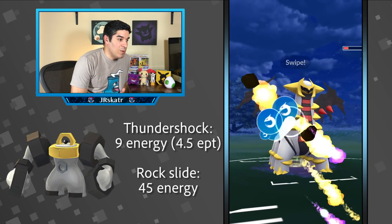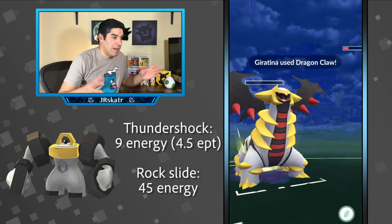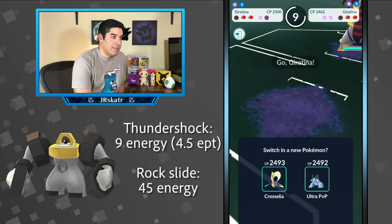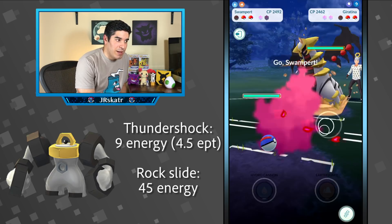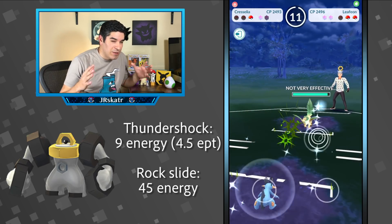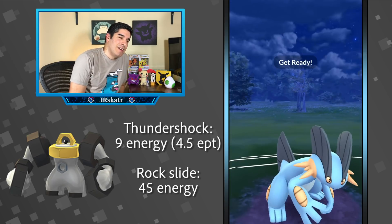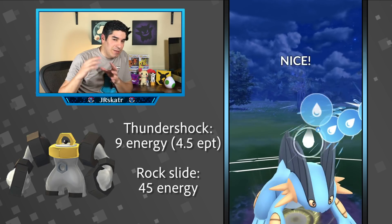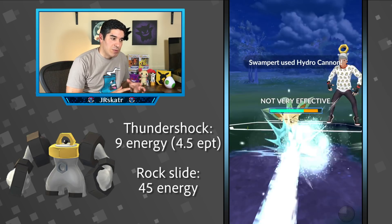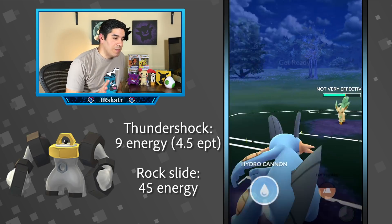I was literally dumbfounded — I was so baffled. I think I quit at this point. He switches out and there's nothing I can do because he knocked out two of my Pokémon. I counted — he did like eight Rock Slides with only around 21 Thundershocks. That's basically 180 energy generated but 360 energy worth of Rock Slides used. He was getting like double charge energy per turn, which is not something that should happen. Something is not right.